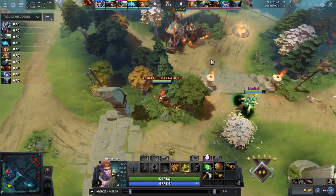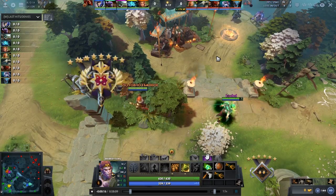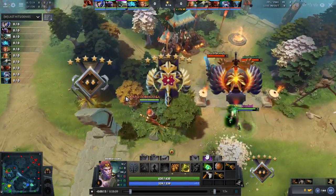We're going to look at three different replays at three different MMRs of people playing Monkey King. This first one is Guardian 6, then we'll be looking at a Legend 7, and finally an Immortal player.